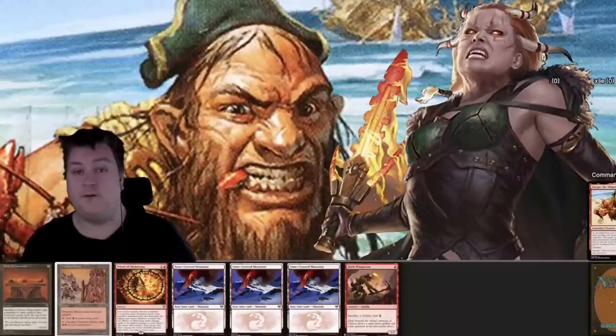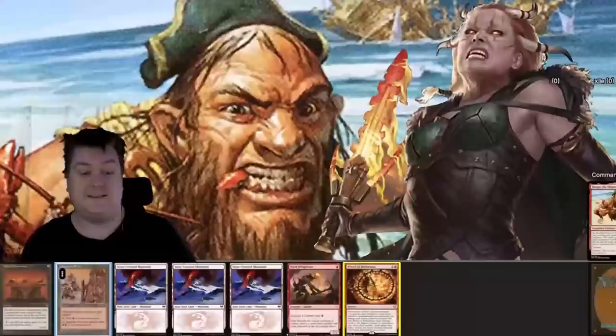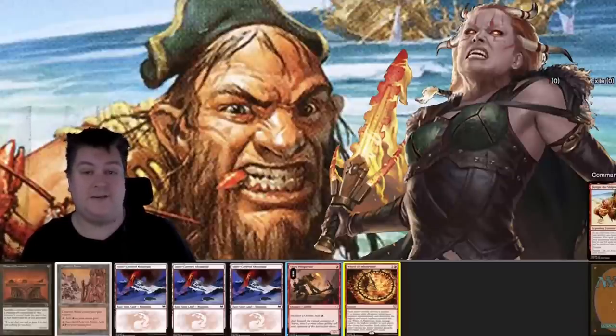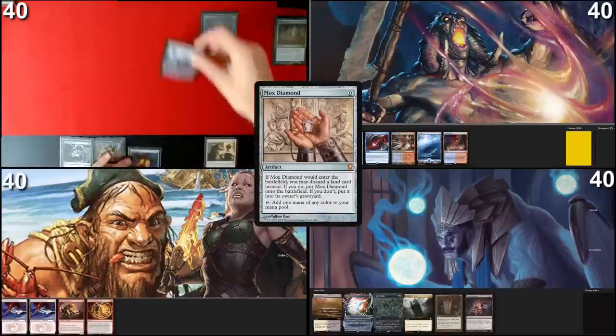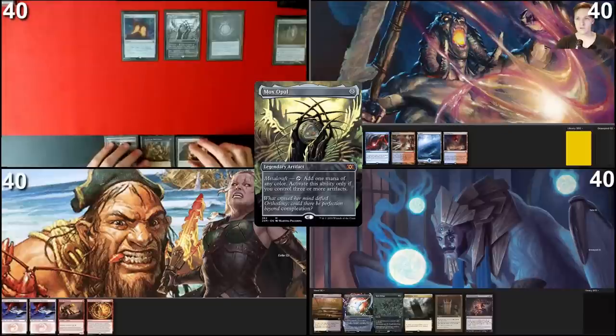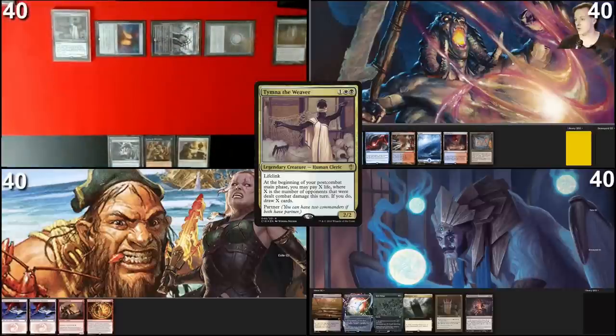Looks like we're getting punished — this five is a fat bunch of nothing. We're at two lands, Skirk, and Wheel of Misfortune — basically always keeping this. It's a turn two wheel. Sadly we can't really make use of Dwarven Mine or Dwarven Ruins because we have to sacrifice them. Skirk sacrifice is just better, so let's wheel turn two and hopefully try something better. Draw for turn: play Mox Diamond, pitch Cavern of Souls, Mox Opal, Mana Crypt. No lands — pay all the mana to cast Tymna, pass turn.